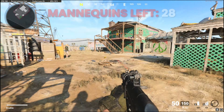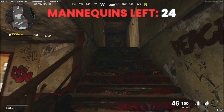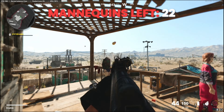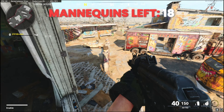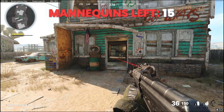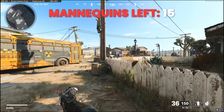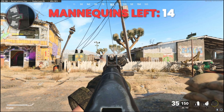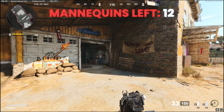Getting right into how to do the Newtown easter egg — it's pretty simple. It might be a little difficult if you're doing it by yourself, but basically all you have to do is load up a game of Newtown 84 and shoot off the heads of every mannequin within a minute and 30 seconds of the game starting. There are 28 mannequins to be exact, and they don't necessarily spawn in the same spot every time, so if you fail and restart the map they might be in slightly different locations. It's a lot easier with a friend or multiple friends, but it is possible solo.